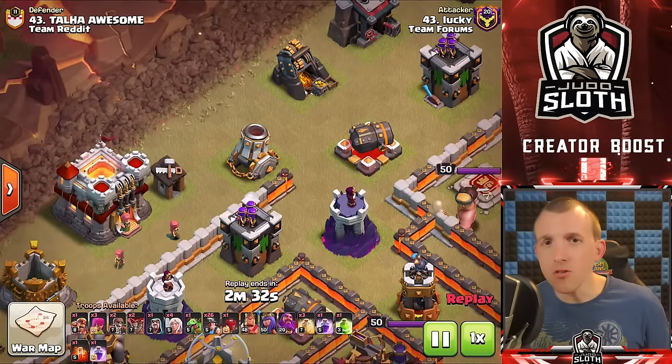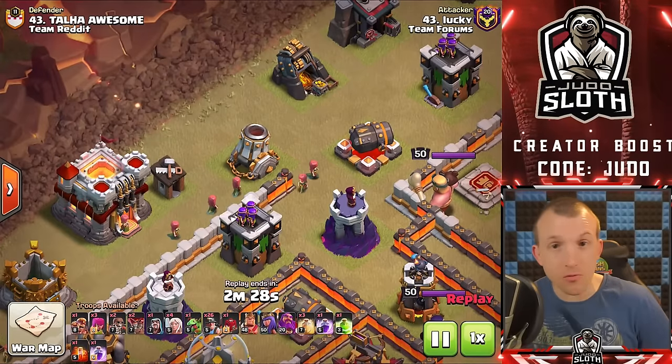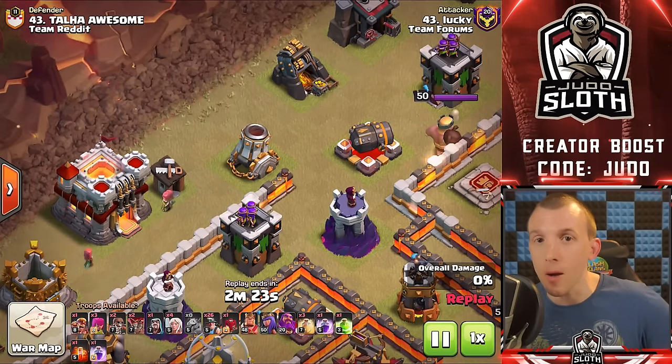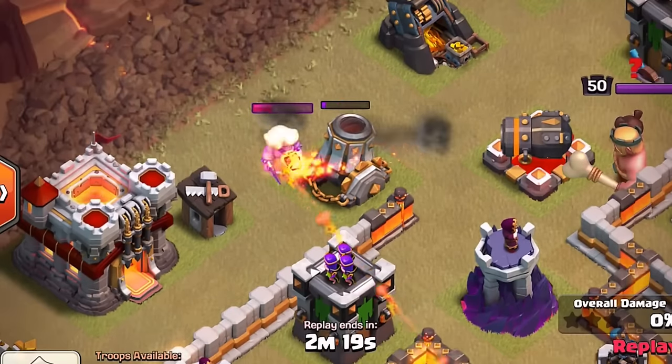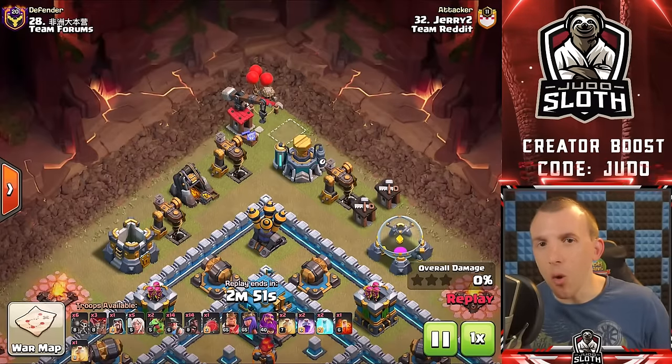It's important to remind you not to forget about the super troops — they can actually be really good for funneling. In this example we have the Super Barbarian to take down the mortar. The Sneaky Goblin can also be really good for funneling.